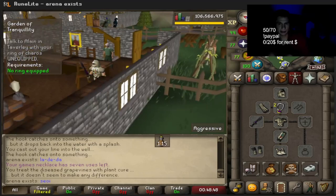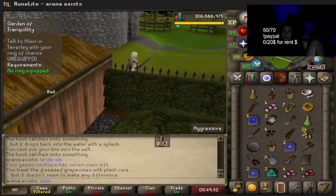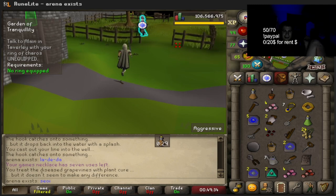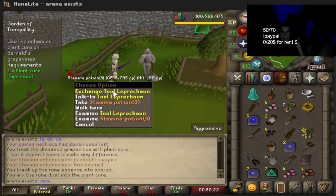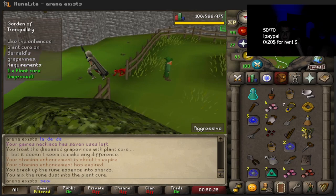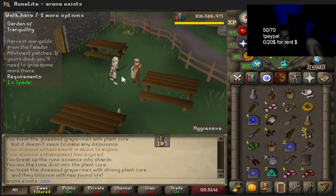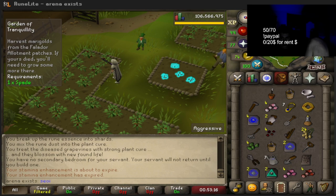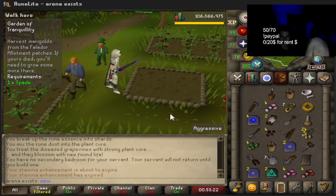Now I gotta go in regular RuneScape fashion all the way to this other guy over here - the teleport is over here but it's not that far, we're running with stamina. Never quest in full armor, that's what I'm saying. Getting rid of some items in my inventory by using them on each other. We're actually not that far from being done - just gotta go plant the garden and get a harvest of seeds.